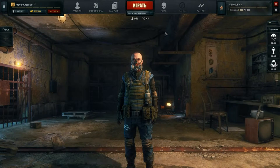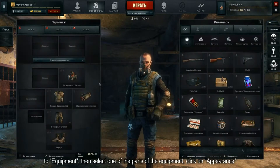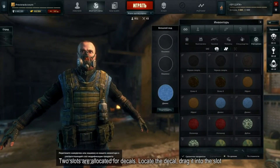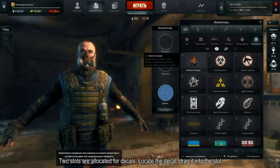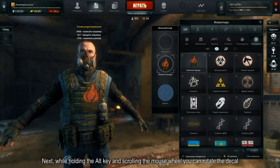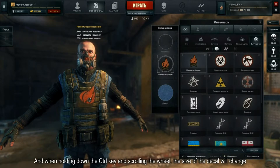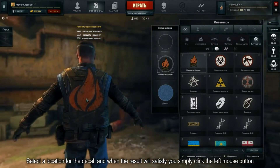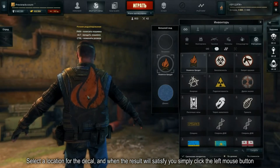Механизм нанесения декалей прост. Зайдите в раздел «Экипировка», выберите одну из частей снаряжения, кликните на внешний вид. Под декали выделено два слота. Найдите нужную нашивку, перетащите ее в слот. Настройте отображение декалей на одежде: нажмите на кнопку редактирования. Зажав клавишу Alt и прокручивая колесо мыши, вы можете вращать нашивку. При зажатии клавиши Ctrl и прокрутки колеса, размер декали будет меняться. Выберите место для закрепления нашивки, и когда результат вас устроит, просто кликните левой кнопкой мыши.